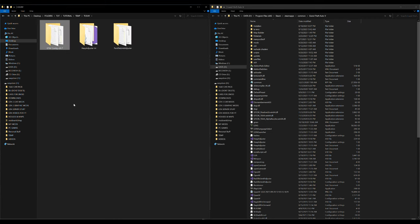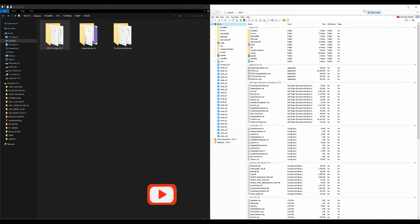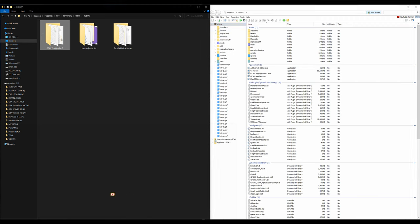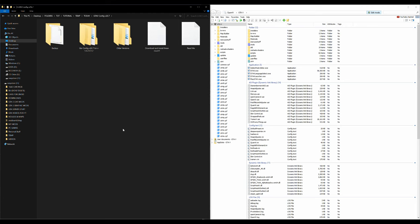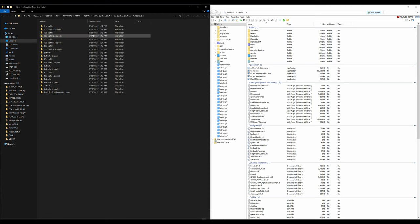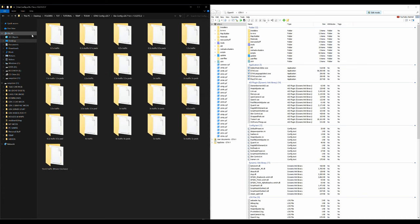Now we want to install our Game Config. Open up OpenIV — I have mine open on the right side. Before going further, make sure Edit Mode is turned on. After turning it on, go into your GTA 5 config folder. Inside that folder there are going to be three folders and some text documents. Go into the GTA Config folder.